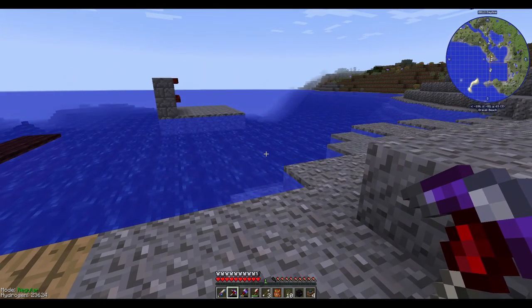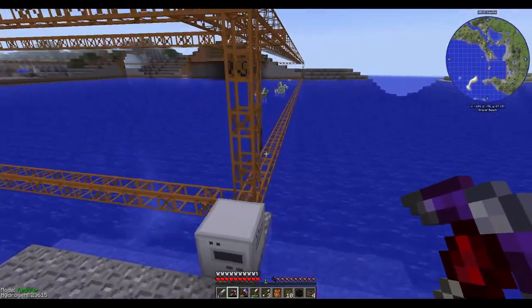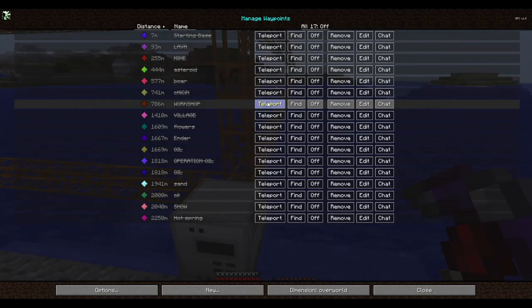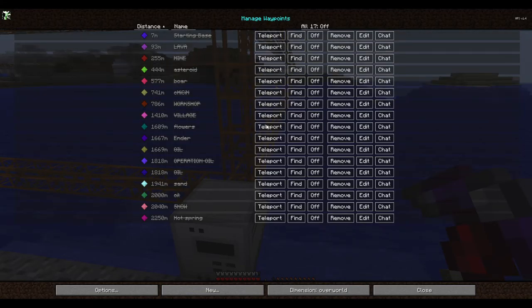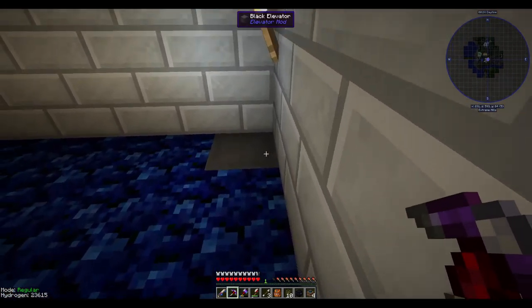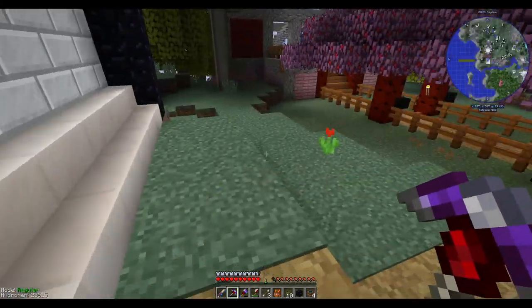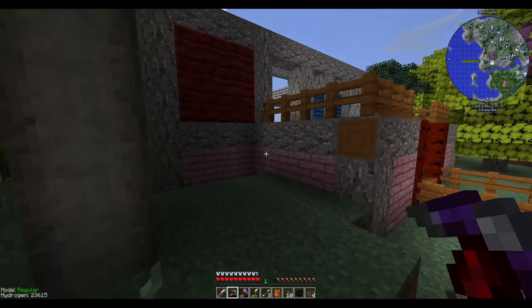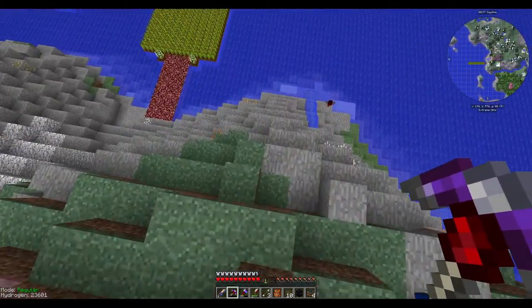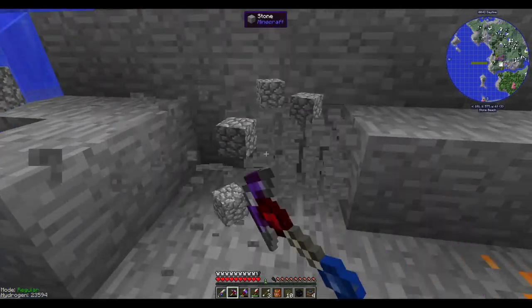I'm probably going to cheat a little bit in this episode because in order to put stuff in the diamond filter it requires you to have one of those blocks. I know what I don't want and where I want stuff to go, so I'll teleport back to the workshop. I think I need to put a teleportation beacon next to the farm and one next to the quarry as well.